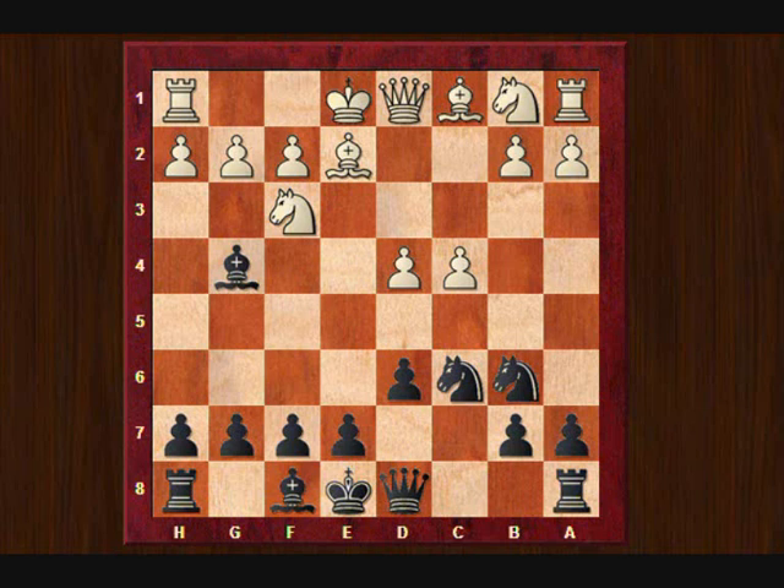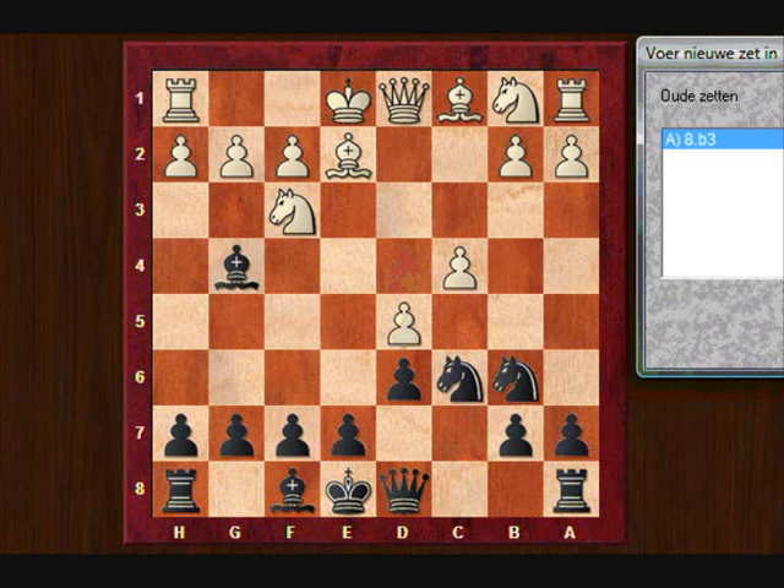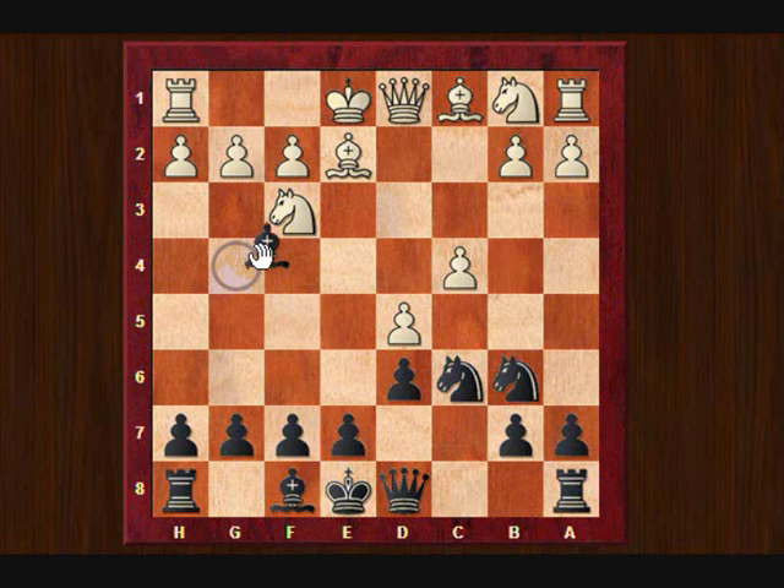A more usual move here is for White to play d5 — this is seen very often. Then what happens is that black takes on f3. If White retakes with the bishop, the knight goes to e5, and we have an attack on the c4 pawn. So bishop to e2 — we cannot take immediately on c4 because there is a Qa4 check later. Take, take, take, then Qa4 check. If Qd7, then Qxc4. So here black must play g6 and make use of this beautiful long diagonal.